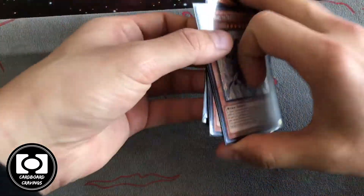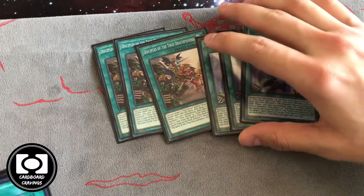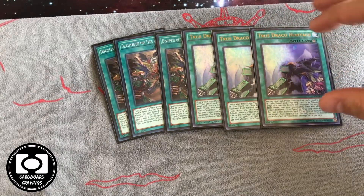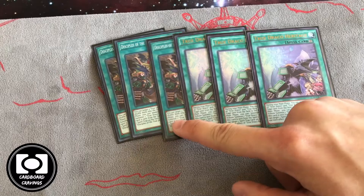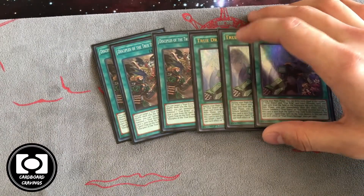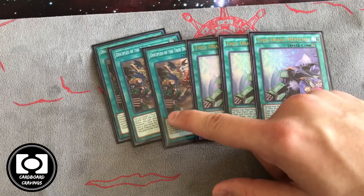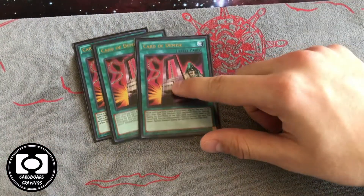For the spells, three Disciples and three Heritage. We wanted to max out on both of these. Because we're playing Desires, we didn't want to banish too many of them. Disciples being at three is very important because it recycles all your resources after you've used Desires. You only play so many monsters and you really need to recycle them to keep grinding, so we played three Disciples.